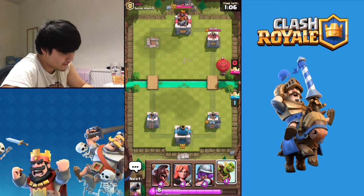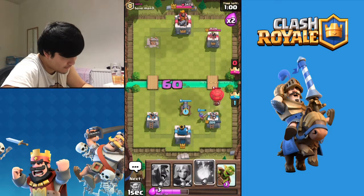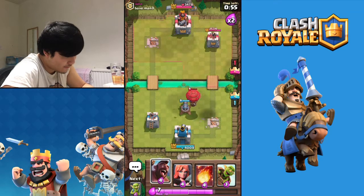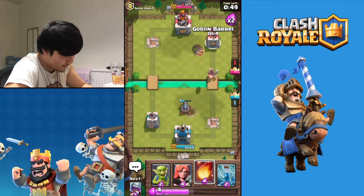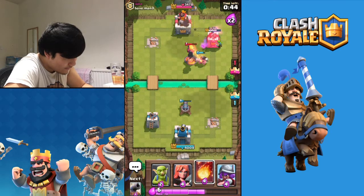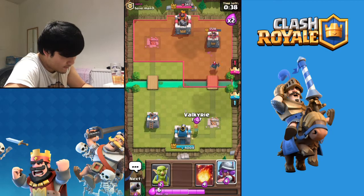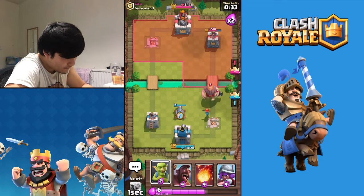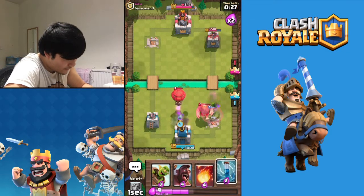Never leave the Mini PEKKA at a tower - it will just shred it. That was my bad - I kind of misplaced the goblins. That tower's down so this guy's got Giant, which I'm quite scared of now - but I'm not afraid, I will carry on fighting. That didn't do much. It's not good - we're gonna have to play this defensively for a bit.